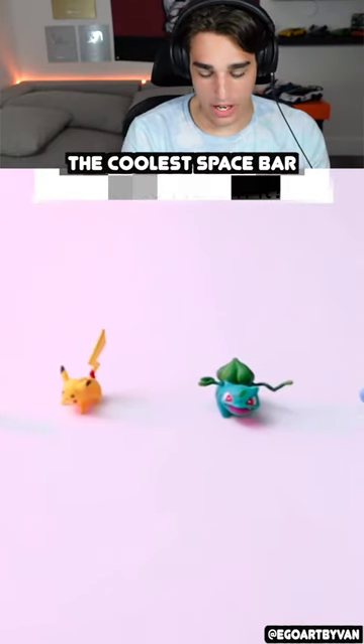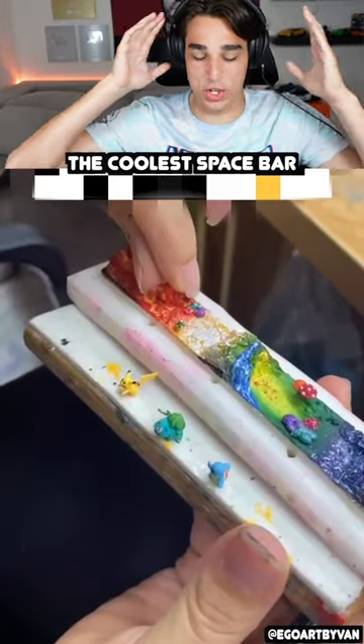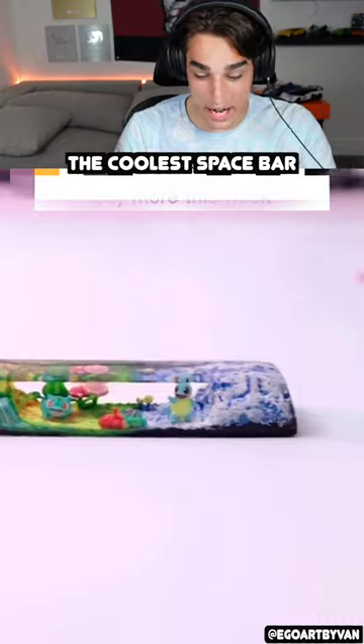Making the coolest spacebar — we got all the starter Pokémon. Be honest guys, which ones do you pick? I gotta go Charmander, he's the coolest one. Oh, that's so cool, they each have their own little biome. That's a spacebar for a keyboard — that's awesome, bro. That looks so cool, I need that.